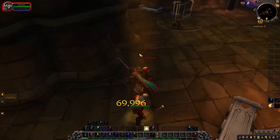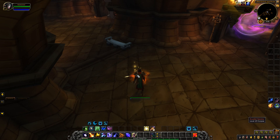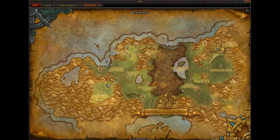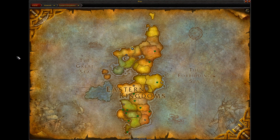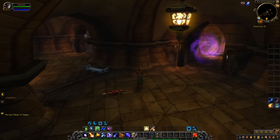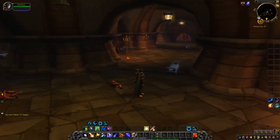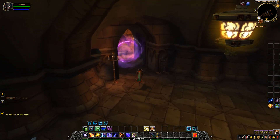The Scarlet Boots do still drop in the Scarlet Monastery thanks to patch 7.3.5. If you fly to the Scarlet Monastery — we're in the Eastern Kingdoms, go to Tirisfal Glades, and then go to the Scarlet Monastery. When you first walk in, you're going to see a little area. You're going to want to take the portal on the left. Make sure you go into the one on the left.